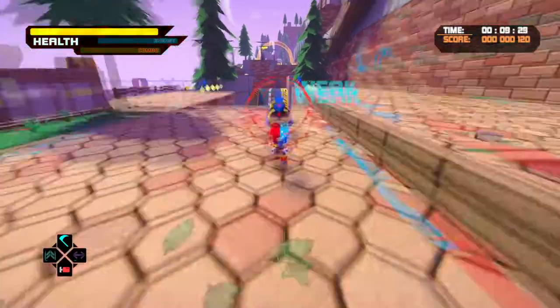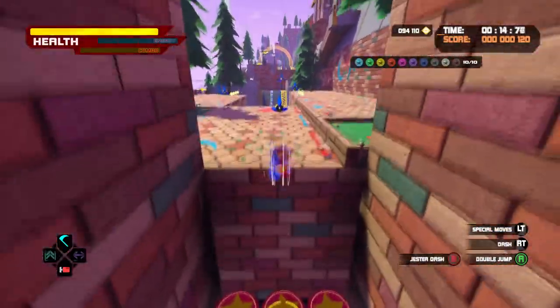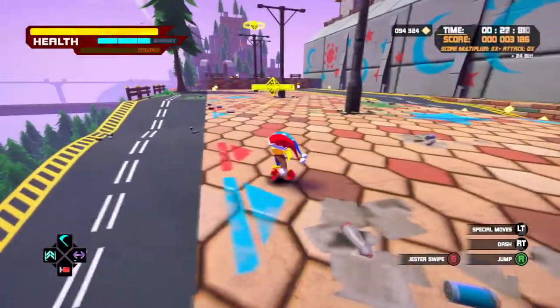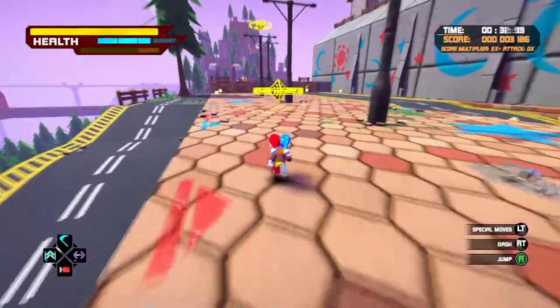If you collided with the enemy, it's because you did it too early. If you collide too many times with the enemies, I would recommend to get over them so you won't collide with them. I want to also add that you can also use the bubbles to Magna Dash.